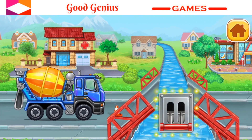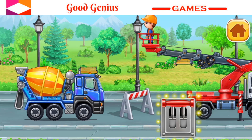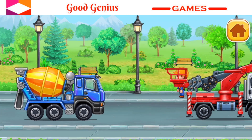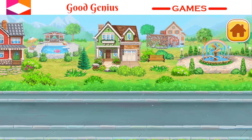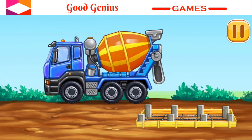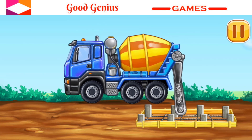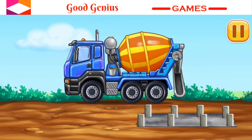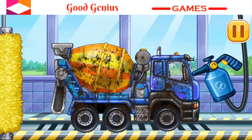Help the car make its way. Let's pull down the lever to complete the action and clear the road. Pull the lever down to clear the way. Keep up the good work. Let's put concrete for the foundation. Let's work. Let's wash. Cement mixer. Clean the truck.